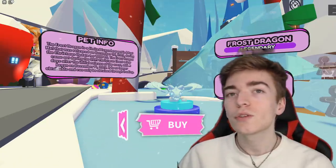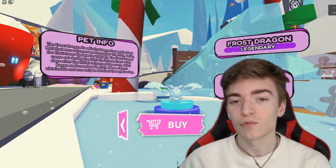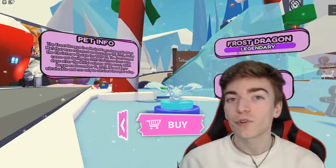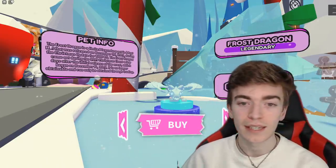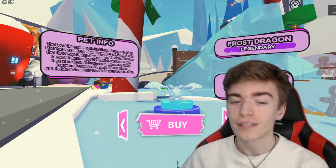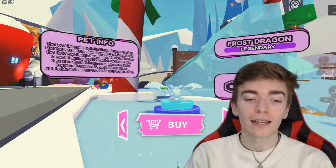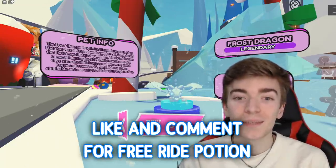The Frost Dragon, similar to how the Shadow Dragon worked, was a limited legendary pet in Adopt Me, releasing on December 20th, 2019, during the Christmas update for a cost of 1,000 Robux. The Frost Dragon came out a few days after the initial release of the event, which began on December 14th. It's no longer obtainable and can only be obtained through trading, making it one of the hardest pets to trade because you can't get these anymore.